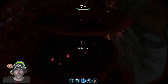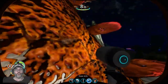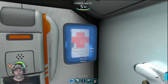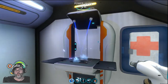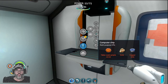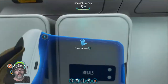All right — two of those. There's the computer chip. Fiber mesh — what does it take to make that? Fiber mesh is the creepbine samples. I don't have any of that I'm pretty sure.